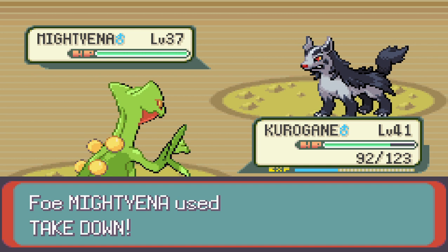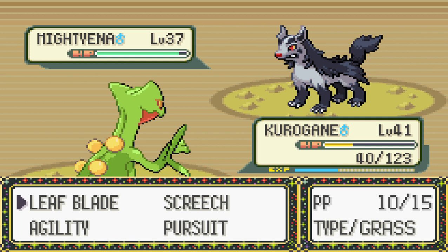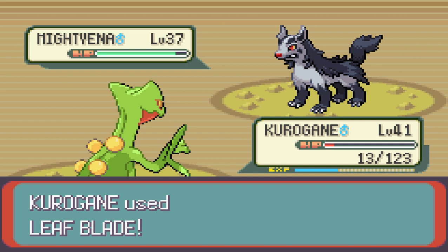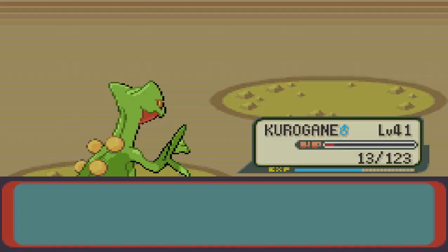Off the bat, Mightyena hits itself with recoil from Take Down, and our attack stat should return to normal, though we did hit ourselves in confusion again — not looking good. If we hit ourselves one more time, we're done for. But we snap out of confusion right away, land a Leaf Blade — critical hit — exactly what we needed. Next up is Crobat, and I'm going to swap right into Venus for this.